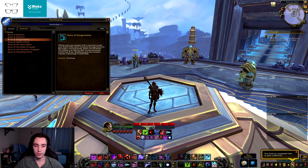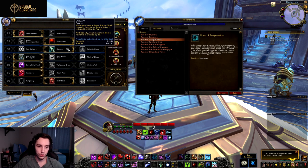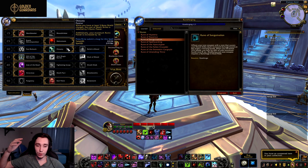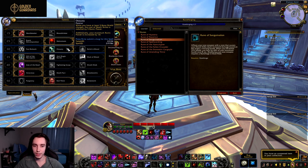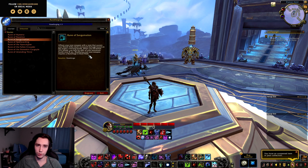The biggest part of this runeforge is definitely the extra Death Strike damage. Mixed with the legendary that reduces the cost of Death Strike and combined with Ossuary, basically means we have so many things synergizing together for Death Strike that it's going to be an absolutely huge part of our rotation.